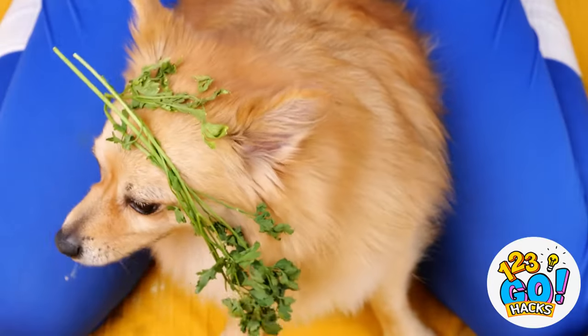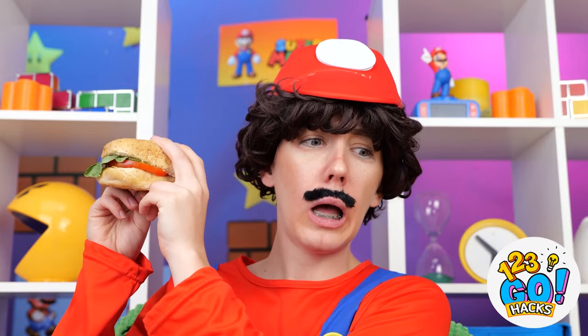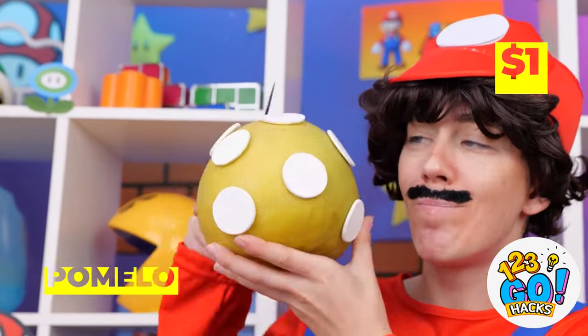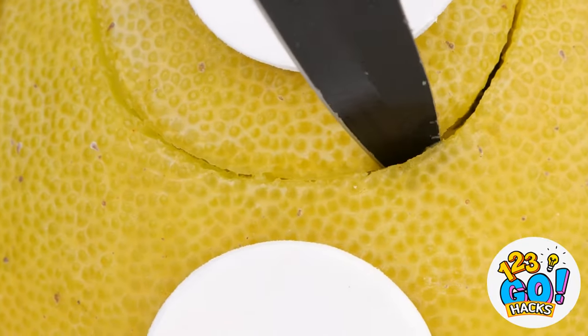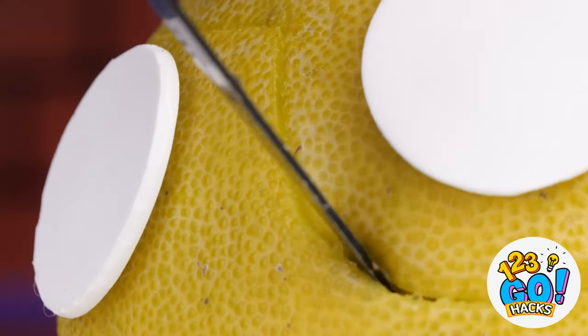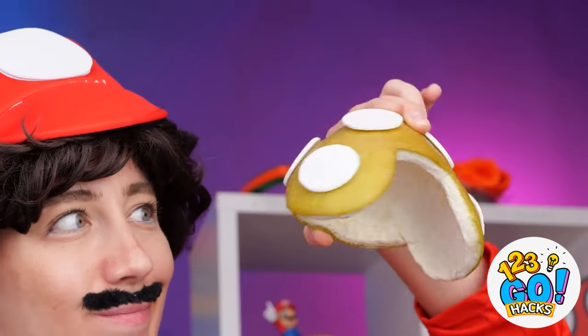Hey, watch where you're aiming that. You're getting your food all over her. How about this? Carve a pomelo. Try to cut around the polka dots. Now she's got her own helmet to protect her.